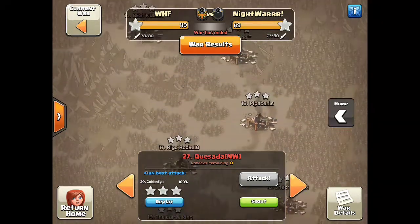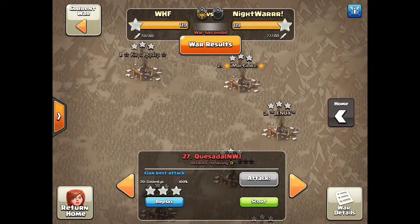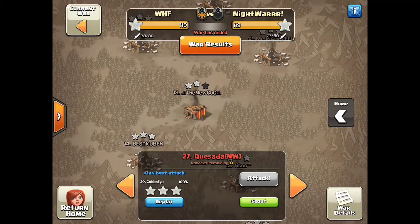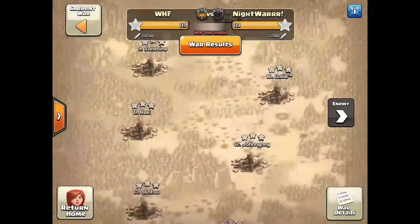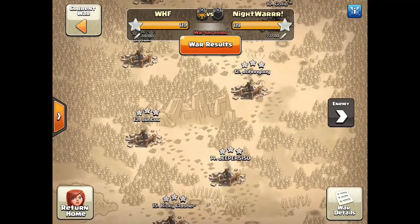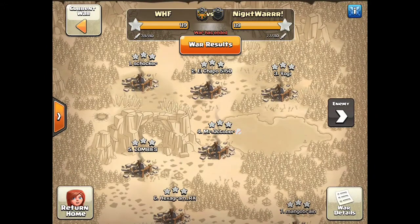Excellent war from both sides — so many 11v11s and 10v10s. It was a no-dip war, so each clan had one Town Hall 10 left on the board at the end of the war. WHF won on percentage. Very close war — just an absolute war of titans. Night War are obviously very good if they can hang with CWL invite clans.